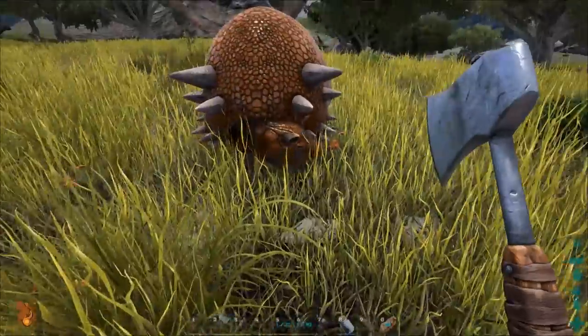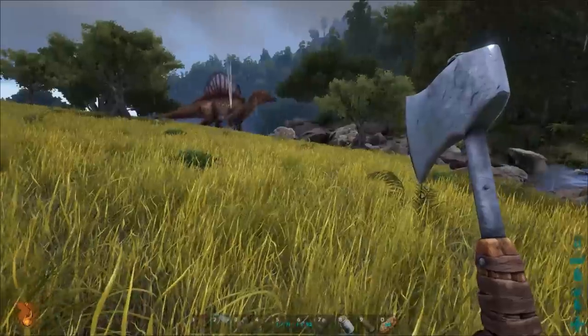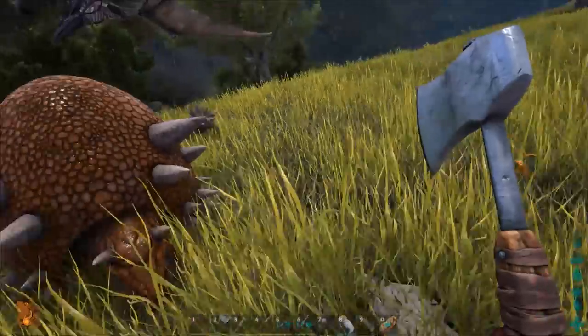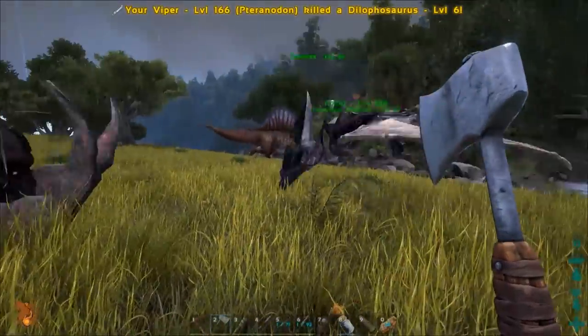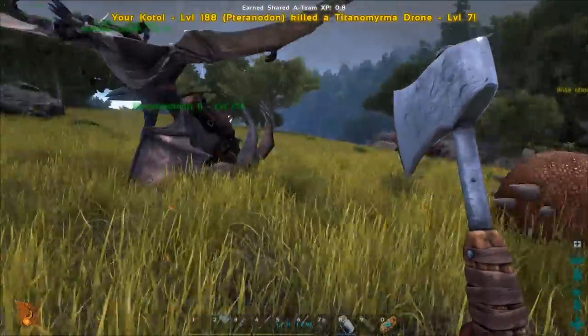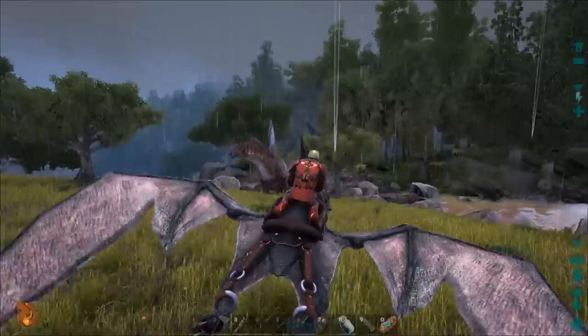This thing has some epic mechanics. What's that — Spino? Maybe we can see the Spino attacking it. That would be cool so we can see the new mechanics. Let's kite the Spino over and see what it does when it gets attacked.